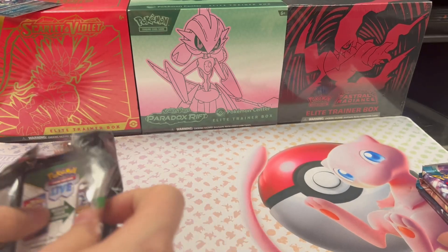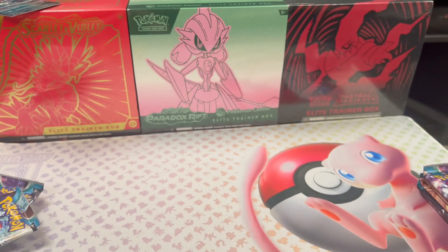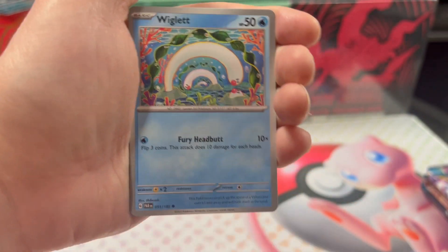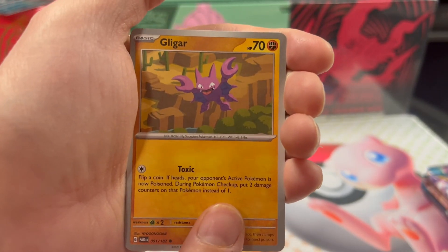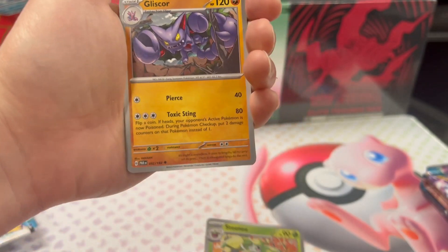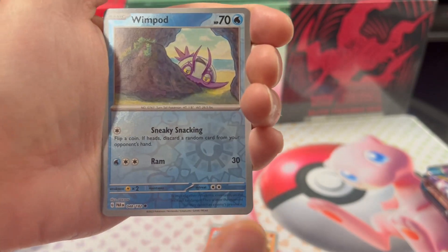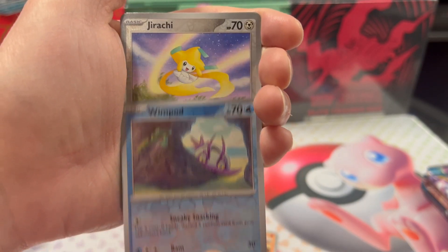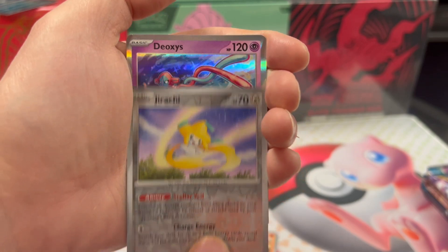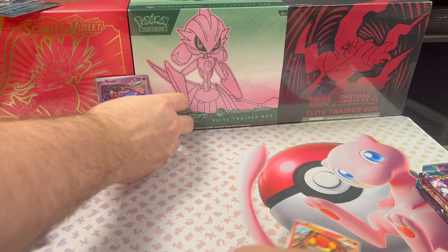Look at that, you're opening on camera - people can actually see! Swablu, Pansear, Wigglet, Steenee, Gliscor, Absol, reverse holo Wimpod, Jericho - seriously, no - and Dioxys holographic. Not the greatest, but it's the way it goes sometimes.